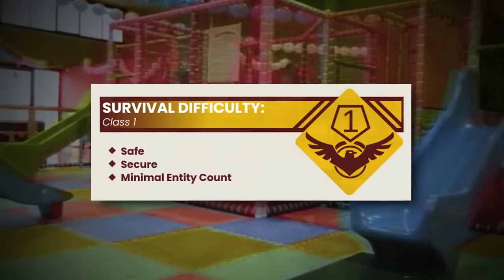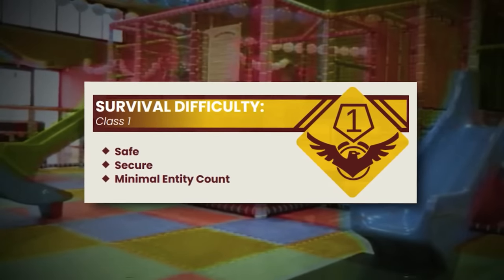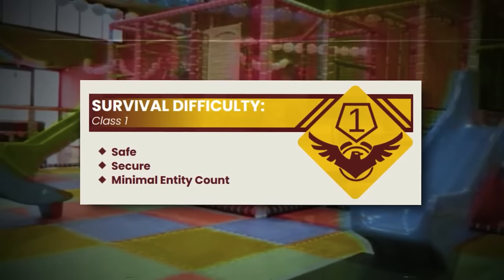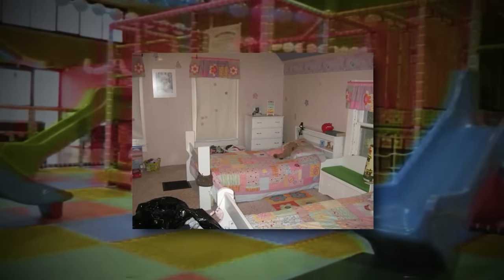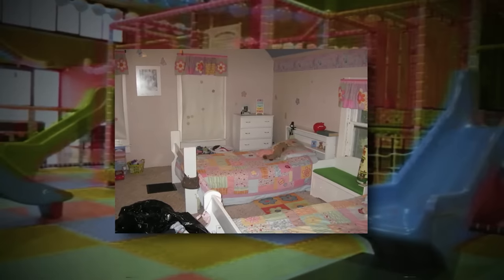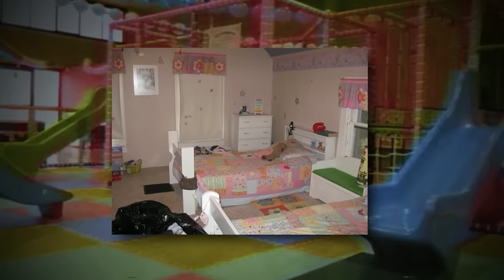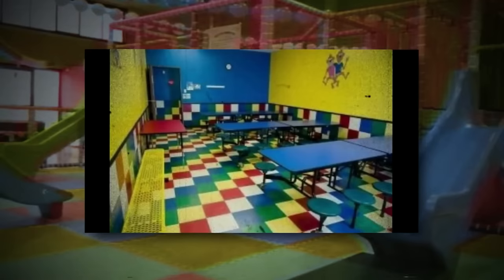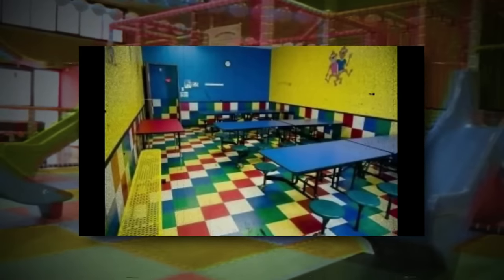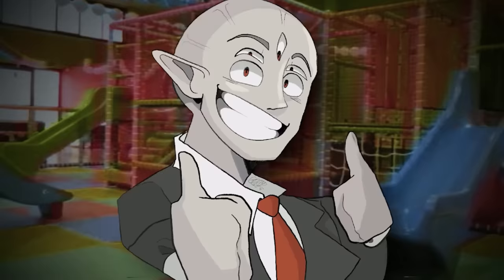Backrooms Level 18 is classified as a class 1 difficulty and is a safe-ish overall level if you do it right. The level looks different to every person who gets to it, though it's still the same theme — it typically looks like a memory or set of memories from their life, usually from ages 2 to 5. The most common description is that it looks like a daycare, preschool, a babysitter's house, an old bed, or a playground — just kid stuff.